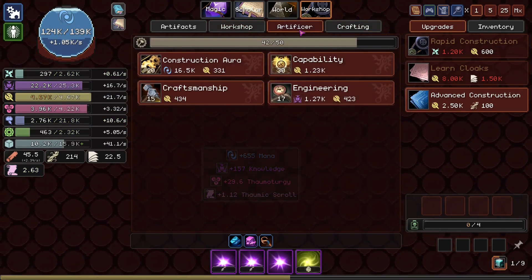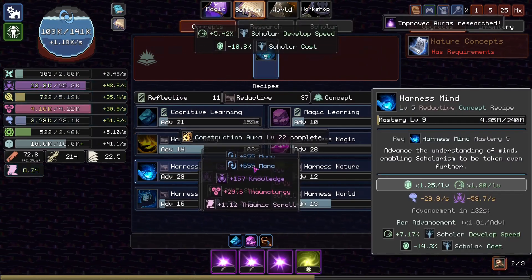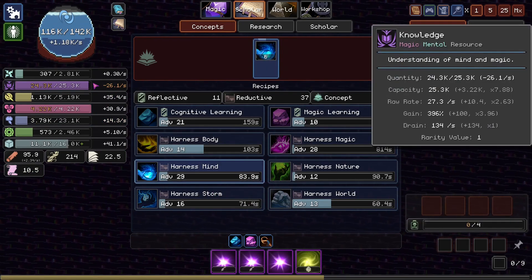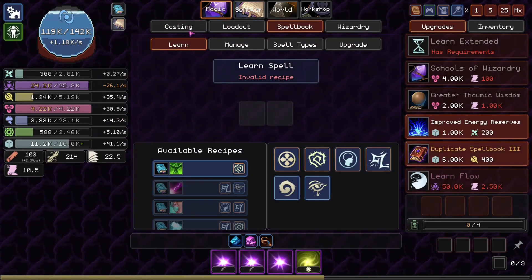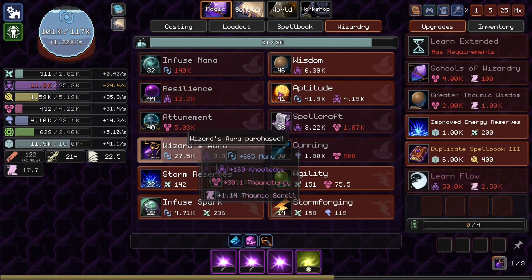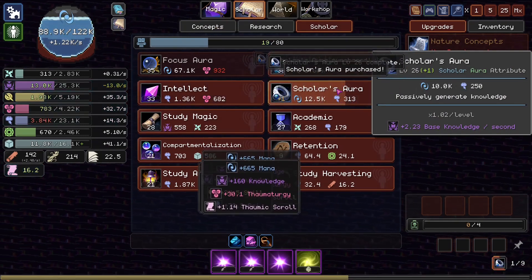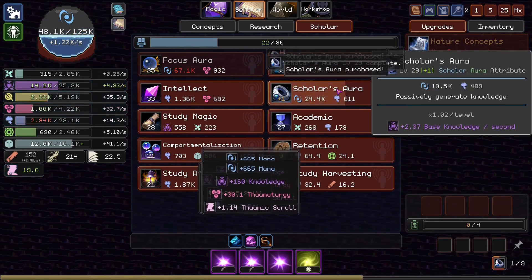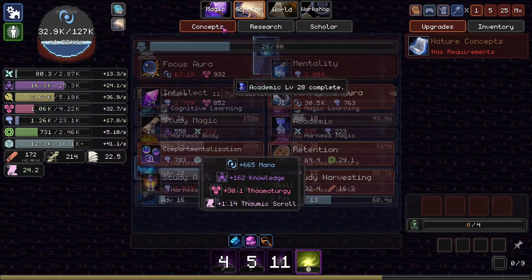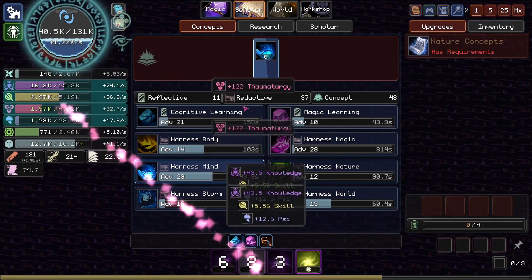Let's go to concepts and see if we can upgrade our Harness Mind even more. It's going to take 160 seconds, but we could bring it down to 86 — but now we're losing some knowledge. We could potentially solve that by getting a Scholar's Aura. We're going to need about 10 million of these. Oh yes, we're golden. Look at that. We can even get Academic, maybe get even more of this. We cannot afford the next one — just going to have to be content with six levels of Harness Mind.